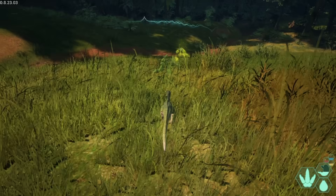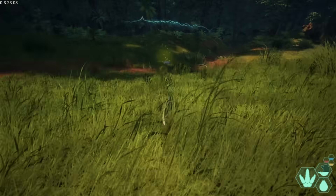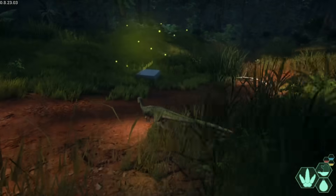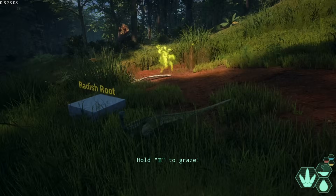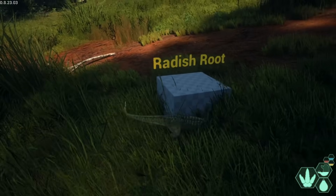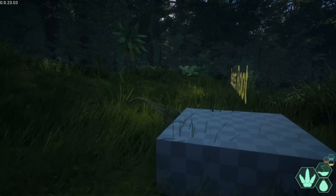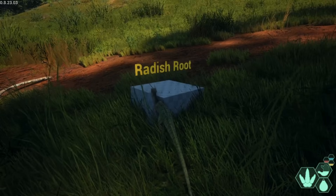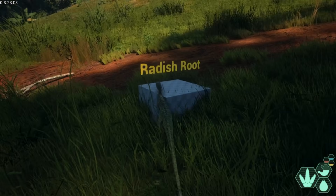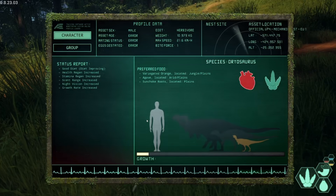I've approached what looks to be a box - why would there be a box out here? It's a testing item. Let's see - Radish Root, I can eat it. Let's find the right angle. Obviously this isn't what it's going to look like when the actual update comes out, but it looks like I'm eating. I'm not sure where it tells me what we need.